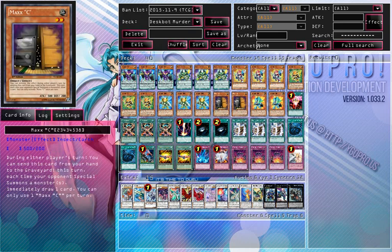Next, onto 2 Maxx "C" instead of Upstart at this point, and there is another replacement for Upstart at this point. Maxx "C" is great in the current climate since we don't effectively have Monarchs in the TCG. So Maxx "C" can still be very much thriving, and with Clifferr at less of a threat, Maxx "C" is more active.